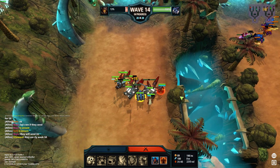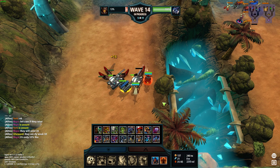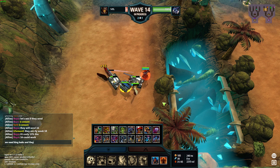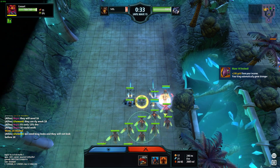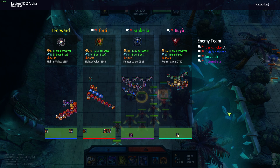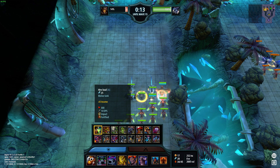If they send 16 that's fine for me - I'll go phoenix now. I would just income send now. We need king leaks and they will not leak before 18. If they send like 15 or 16 we should be able to hold it. For 15 we got weak values, but at 16 the king is really strong, so that should be no problem.